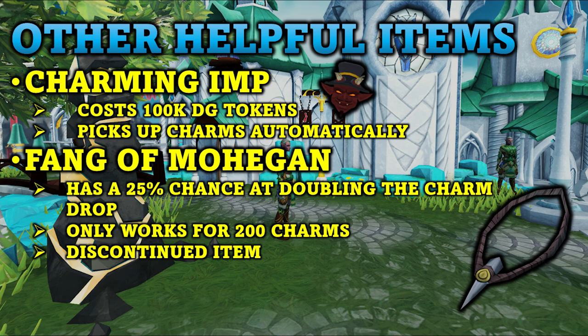The Fang of Moagun is another really helpful item when hunting for summoning charms. This necklace has a 25% chance at doubling the charm drop but only works for 200 charms. The item is also discontinued from the game, so if you don't have one sitting in your bank there is no way to currently get one. But if you do have one lying around it certainly is helpful.